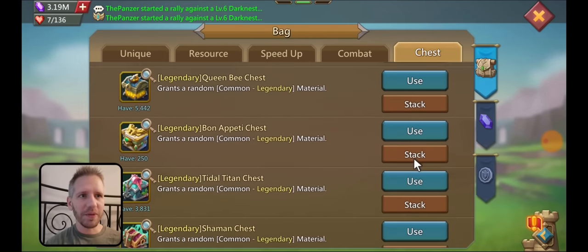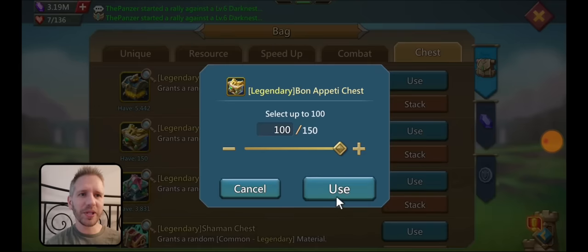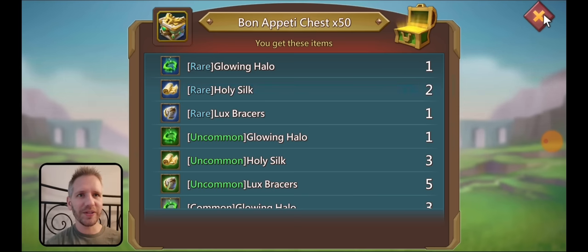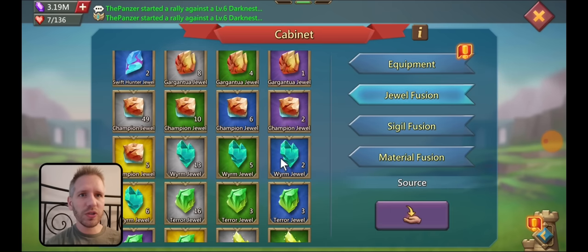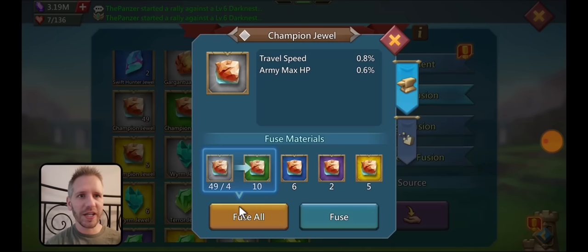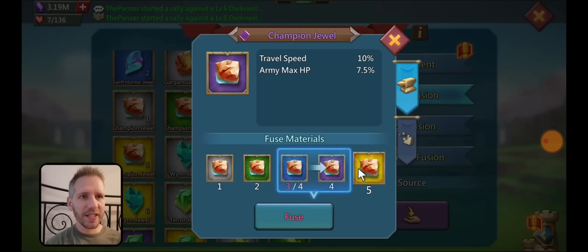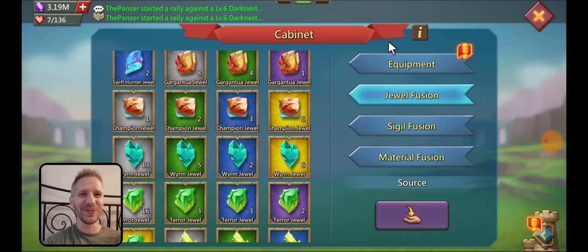We can open these bond ones too since I actually need halos. I was thinking of building another cup as well but I'm quite far away from that. There you go — some rare glowing halos. Let's look at what we actually got. Going jewels first — looks like we got six champion extra champion jewels now.